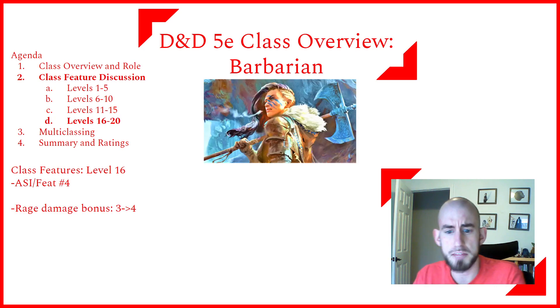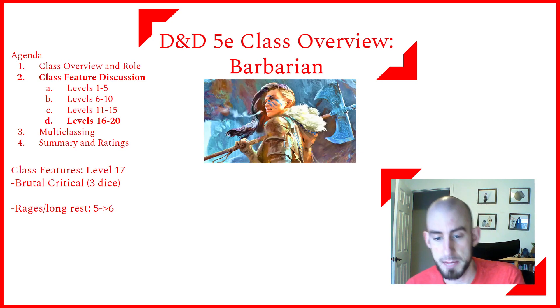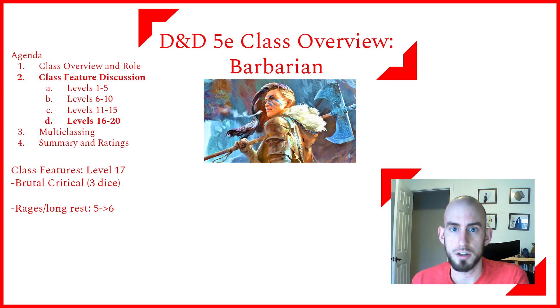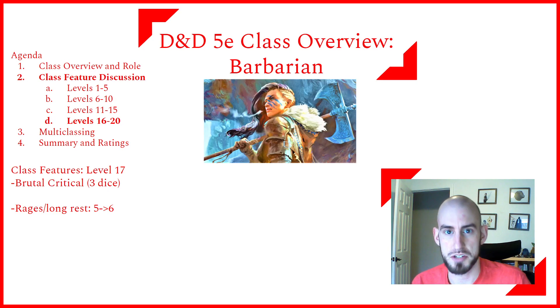At level 16, Barbarians get their fourth ability score increase or feat — strength should be capped by now, so probably bumping constitution. The Rage damage bonus increases for the last time, from 3 to 4. Brutal Critical also gets its final increase to three extra damage dice, so a Great Axe crit now deals 5d12 — very fun to roll, though the critical chance remains just under 10% even with Reckless Attack. Rages per long rest increase from 5 to 6, and with Persistent Rage, you can effectively be Raging all the time.